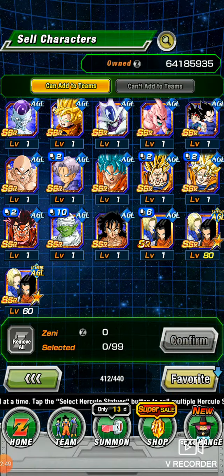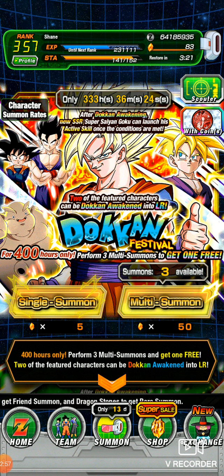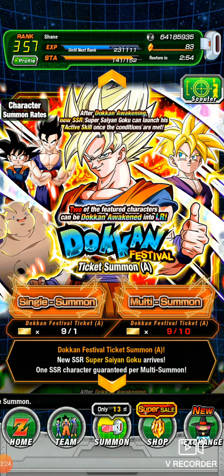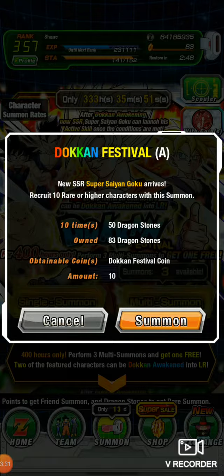You may have to do a couple of summons to get some zenni, but like I said I just wanted to show that for newer players. This is going to be my last summons until the seven-year anniversary, because I really want the gods and the Super Saiyan 4s — I highly suggest you save your stones and definitely save your red coins for those banners. But I am going to do one more summon on Super Saiyan 3 Goku, one on Buu, and then I'll do these tickets and we'll finish this video up.